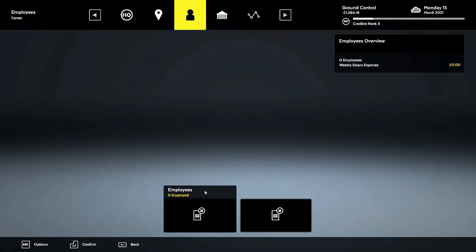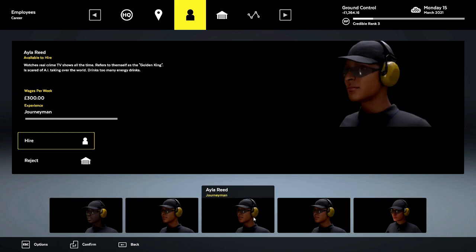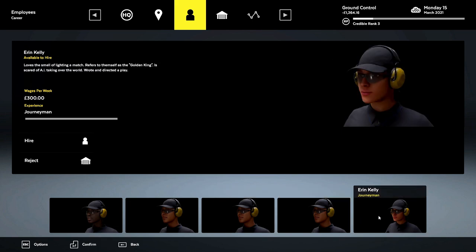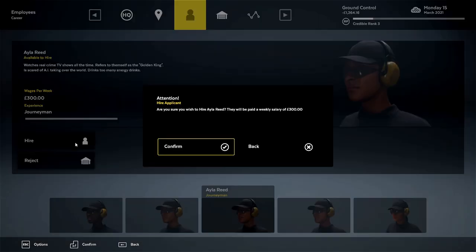Now let's go to applications — we have five applicants, both apprentices and journeymen. One guy watches real crime TV shows all the time and refers to himself as the golden king. Another is scared of AI taking over the world, drinks too many energy drinks, and loves the smell of lighting a match. Both refer to themselves as the golden king. We're going to go with the energy drinks person — Ayla Reed.